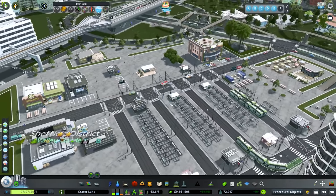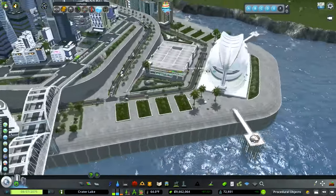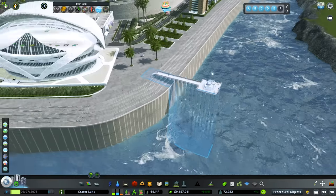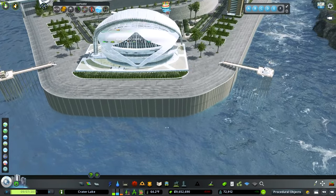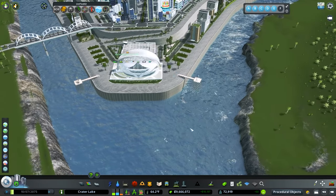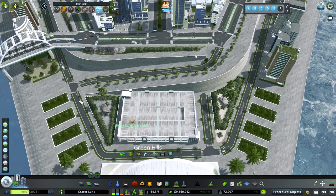I've got a couple other growables to plop around. I want to do maybe an IKEA — the same person who suggested Starbucks suggested the IKEA as well, which I think would be really fun. I also placed these two piers here, which was a suggestion I got and I thought was really great. It would allow people to come out here and view the water and just have a good time. I cleaned up the edges a bit too with some tall grass.